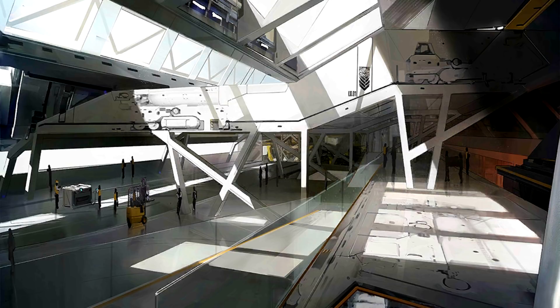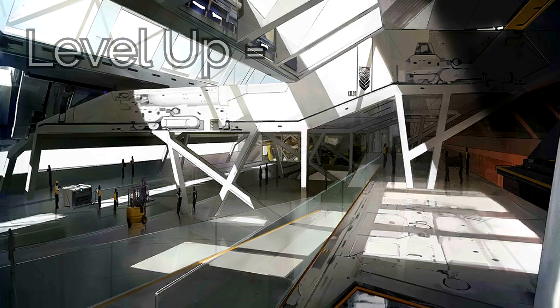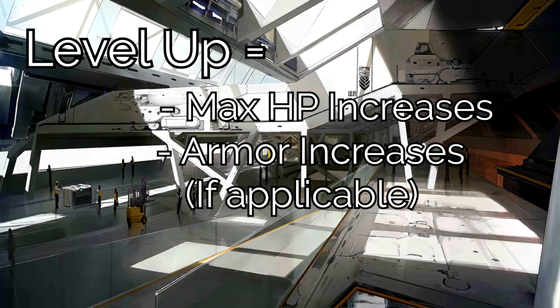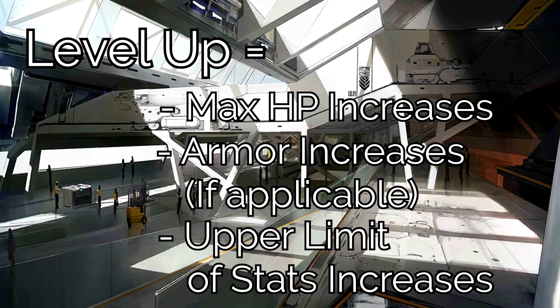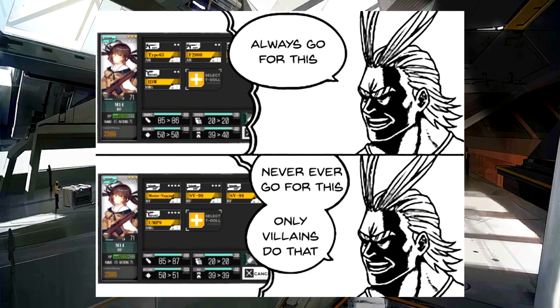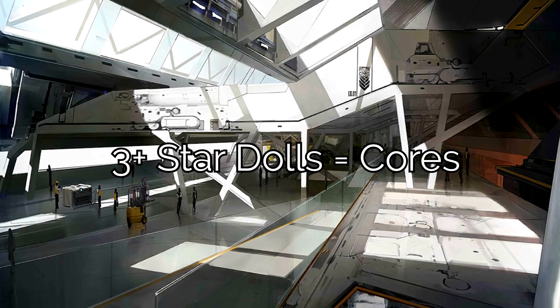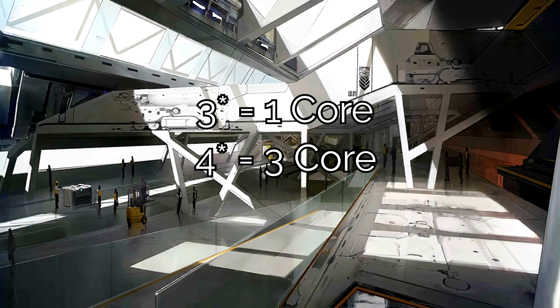This last tip gets overlooked by many since it's a system not familiar to most: the level of your doll does not equate to the performance she will be outputting. Leveling up only raises the doll's HP stat and armor stat if the gun has it. The other 4 primary stats remain static even after leveling up — only the hard cap is raised bit by bit. What you want to do is use 2 star dolls as upgrade fodder to enhance the doll's stats so they can become stronger. But only use 2 stars — never use 3 stars or higher rarity dolls for enhancing. Any doll with 3 star rarity or higher yields cores when dismantled: 3 stars yield 1 core, 4 stars yield 3 cores, and 5 stars yield 5. So if you have extra dupes you don't need, dismantle them for cores and don't accidentally use them as upgrade fodder.